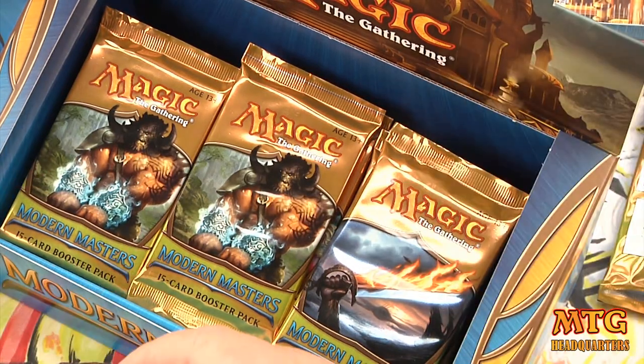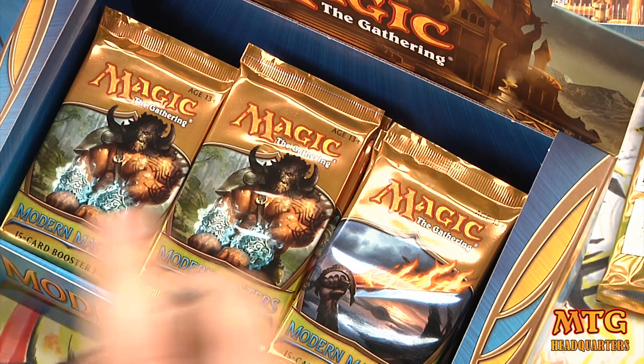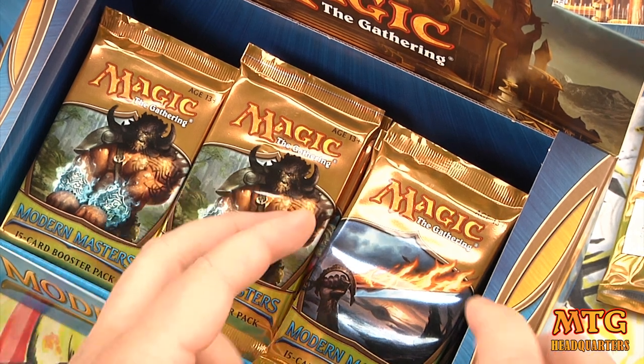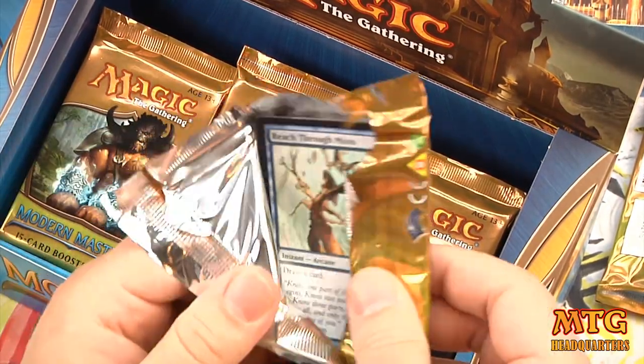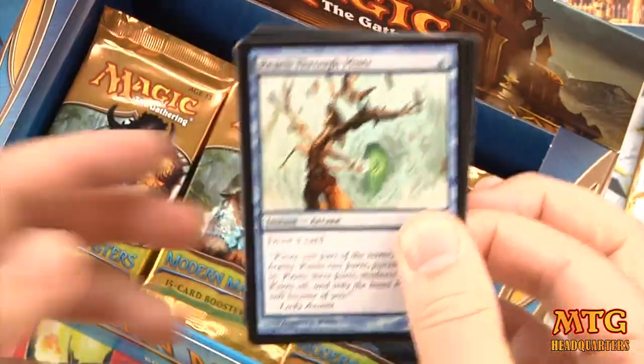Pretty excited about our first two packs — a Progenitus, which is a mythic, and a foil Blink Moth Nexus. I think you should get about three mythics in a box — if they're all at the Progenitus level, I'll be extremely happy.